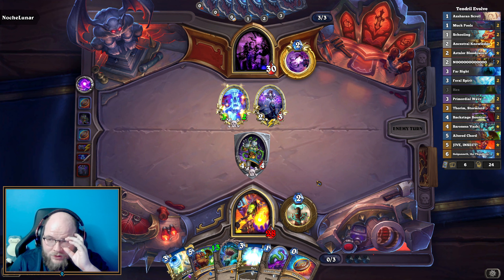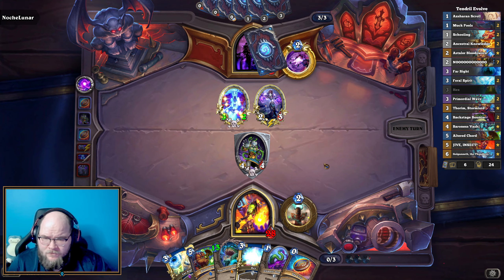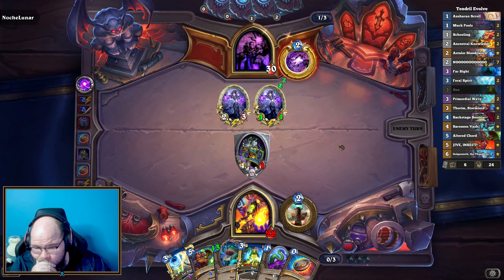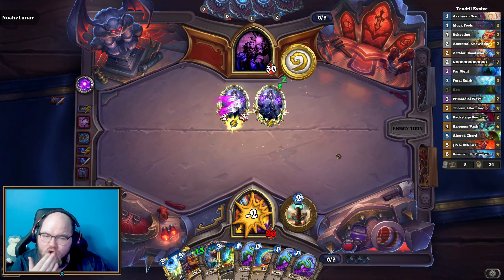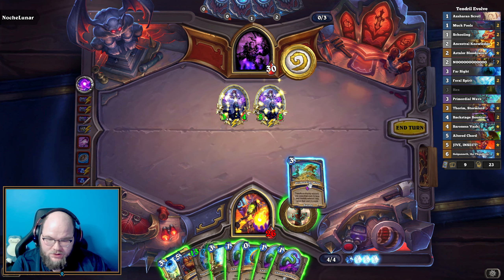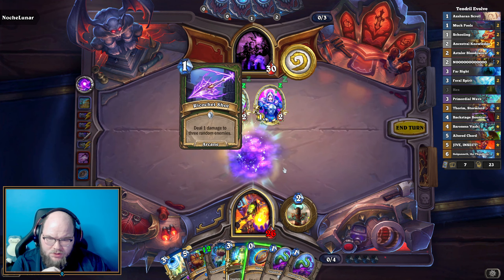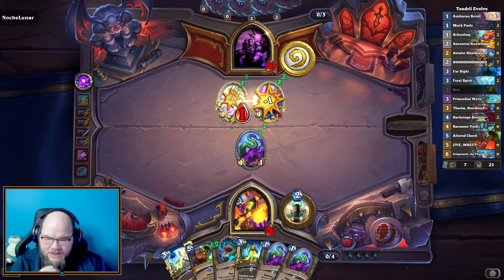Hex is pretty good. I think we're going to coin Infested Watcher. We're just going to toss out the other coin for the sake of recycling it, and that counts as spells for our Yogg-Saron. Infested Watcher now will have three, potentially, Tendrils next turn. We can throw out all three of them to do some randomness, which could be good. Noche Lunar — sorry if I butcher that. Undead Priests. Holy, wow. Coin hero power.